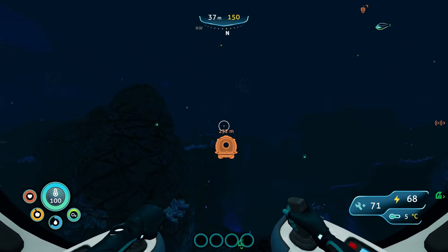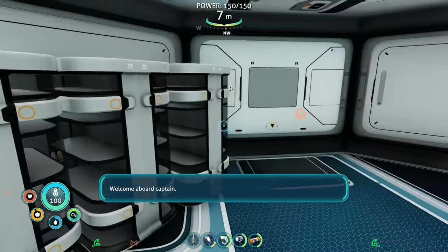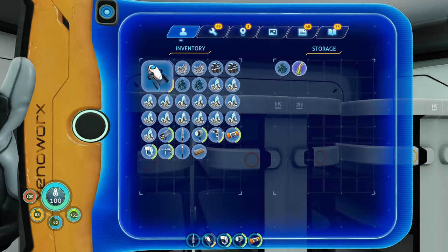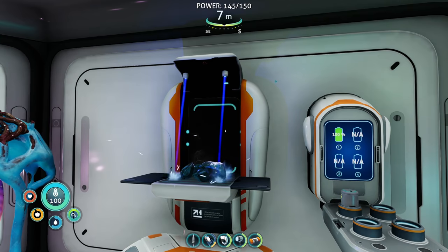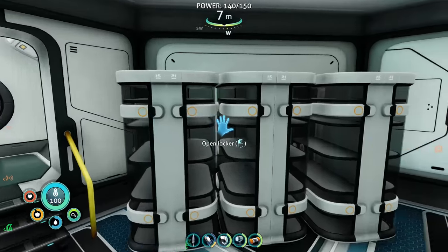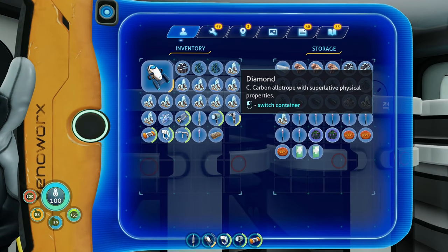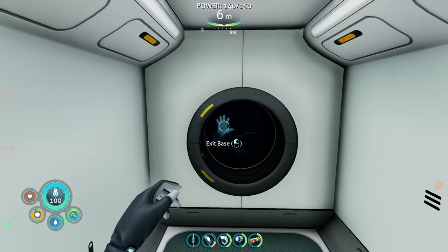I kind of miss the stalkers - they were like underwater doggies. Feels good to be home safe. I need two lead and two glass, but I don't think I have any more quartz anywhere. Of course not - so I need to make that and then we can make one enameled glass. Going to go grab more quartz. What else do we need - for the depth module, a plasteel ingot. I have the titanium but I don't have the lithium. We're going to have to go take another trip and grab some lithium.